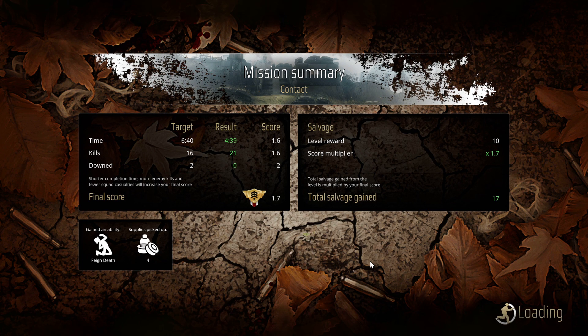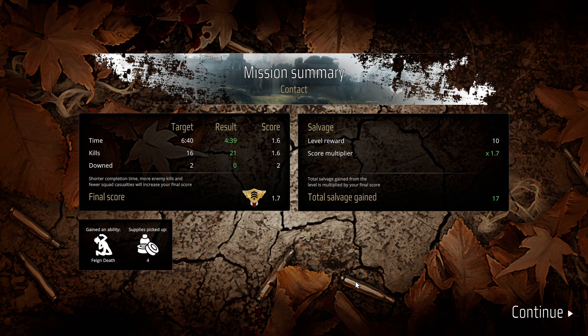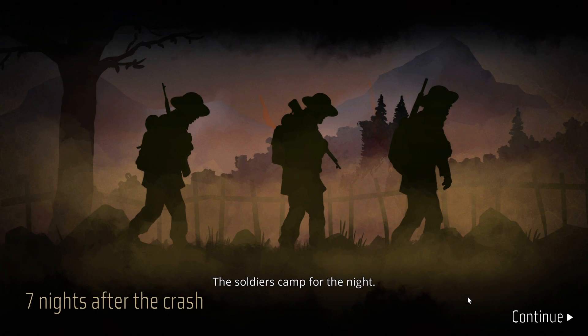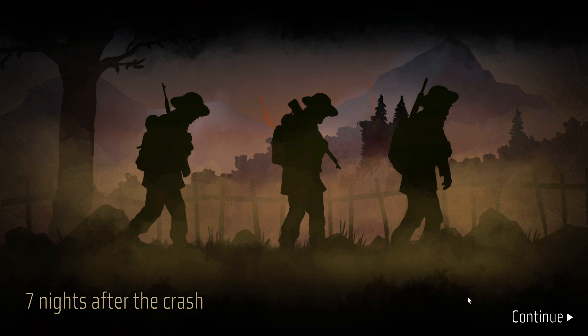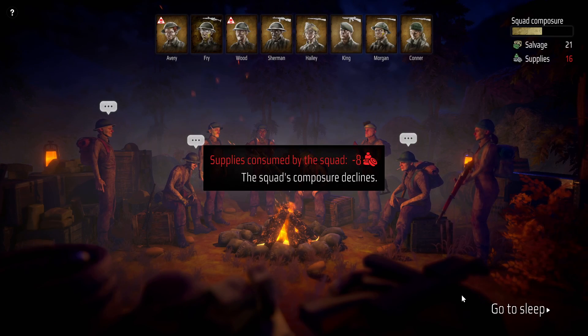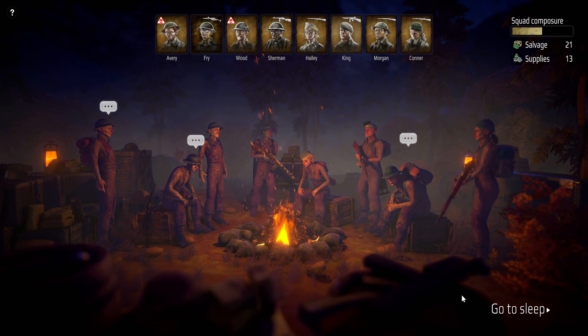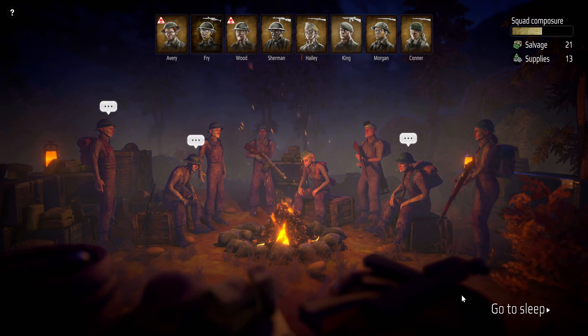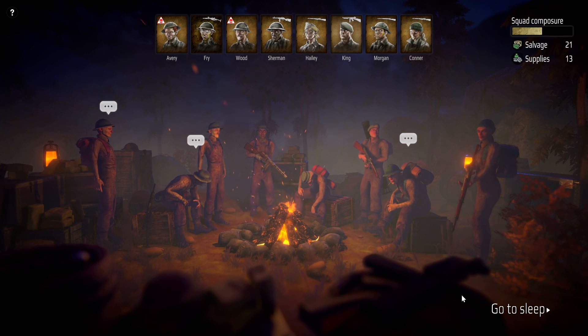We got another Feigned Death ability. Good time on the mission but not double. Good amount of kills, no one down. Maybe I need to set the difficulty up even more. The soldiers camp for the night — some will dream of honor and duty, others of survival. Supplies consumed by the squad: 8. Squad composure declines but it's good enough. We'll end the episode here — thanks as always for watching, and I hope you're enjoying Broken Lines. See you next time!